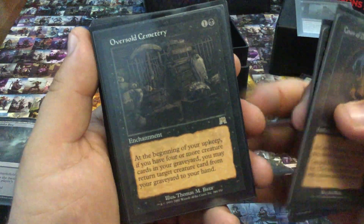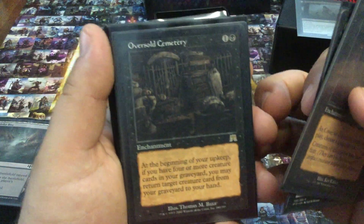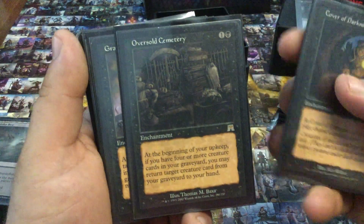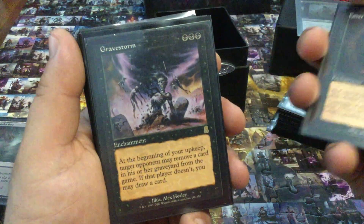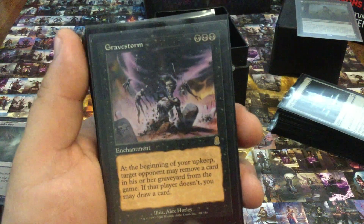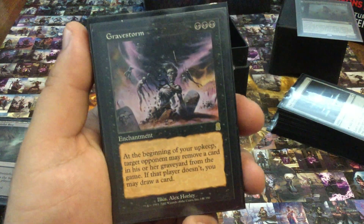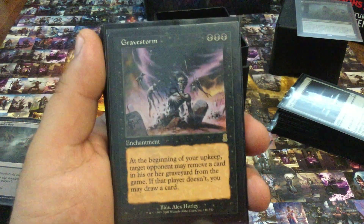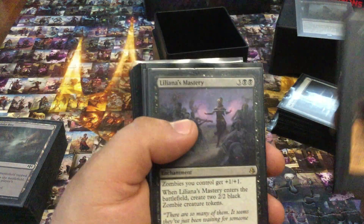Oversold Cemetery — just an automatic free way. I can drop this and forget about it until it becomes relevant, then I can just get back stuff for free. It just makes combat a lot easier knowing I can block, sacrifice, kill things on my side of the board safely. Gravestorm — this is another great set-it-and-forget-it. Just a way to draw cards. In the early game, people have nothing to do and a lot of people just don't really feel it's bad enough to get rid of. I end up getting a lot of cards from it, and then eventually someone destroys it realizing they should have done so a long time ago.